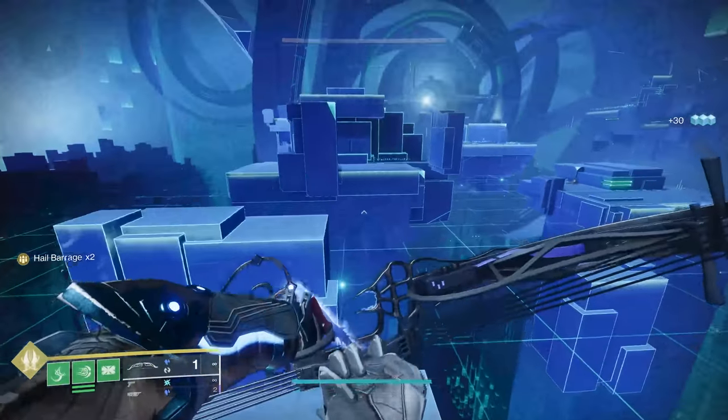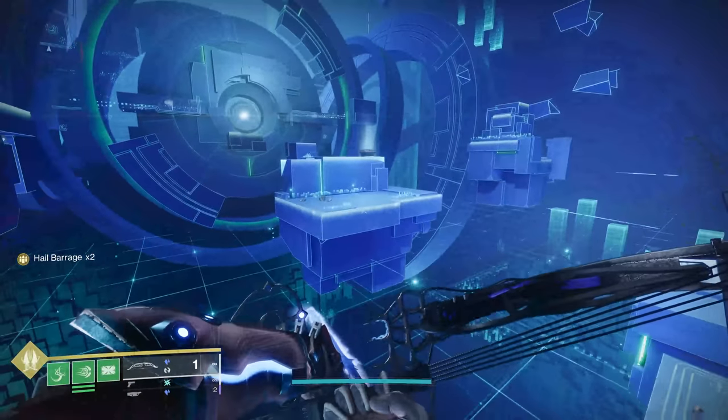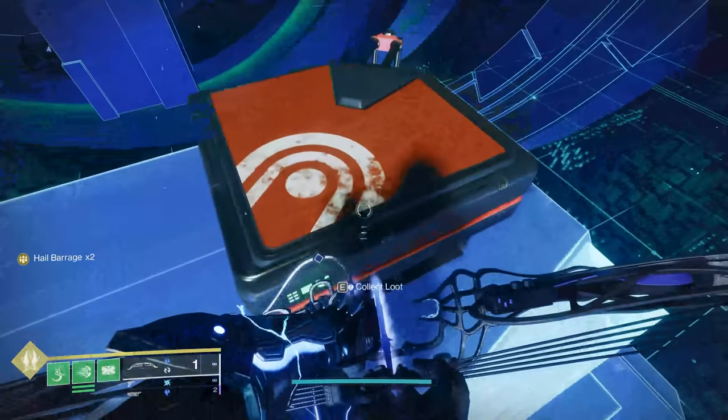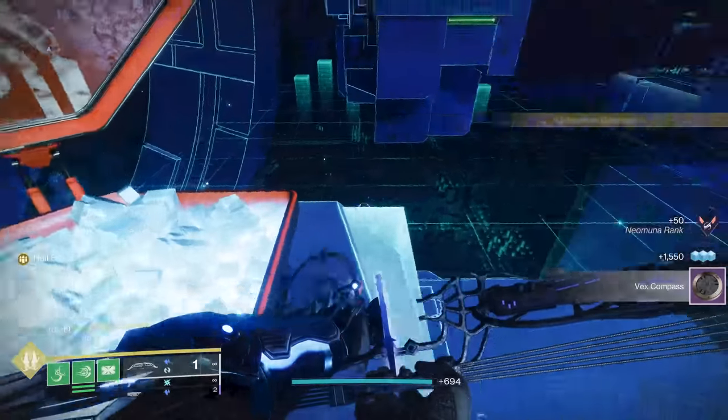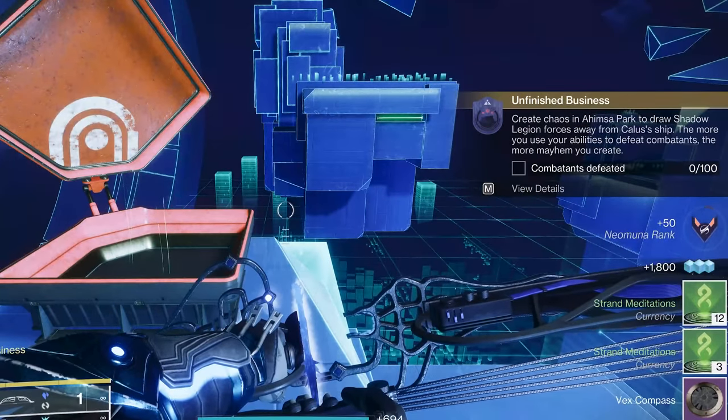Now that we have the code, we should be able to open the chest and get the goodies. That is the Vex Compass, and on to the next step.